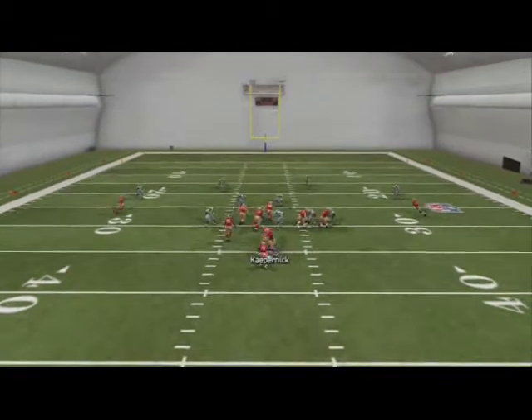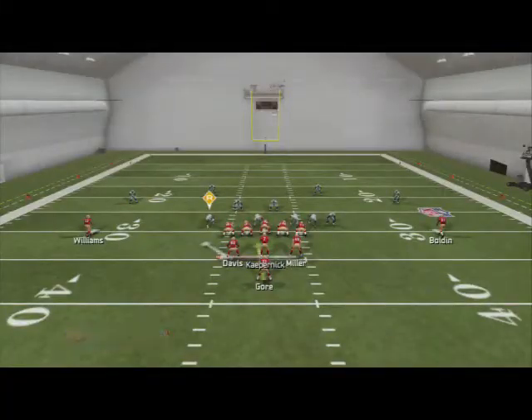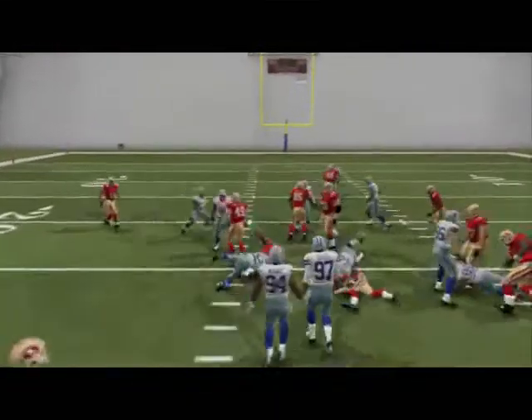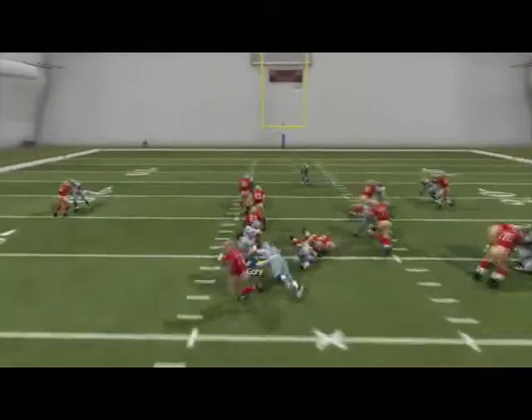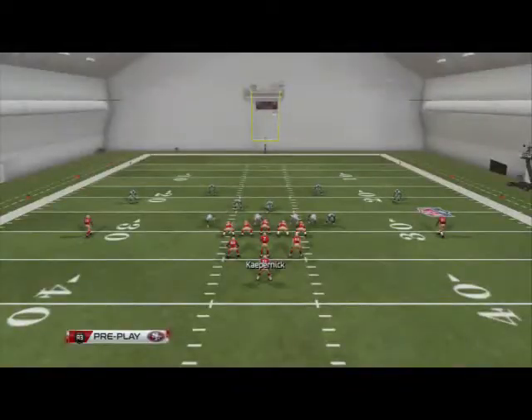Here he gives us a good read for the running back, so we hold X to give the ball to him. The running back's open and you can see that's a really good run — it allows us to option that guy off and we get big bursts through the middle with Frank Gore.